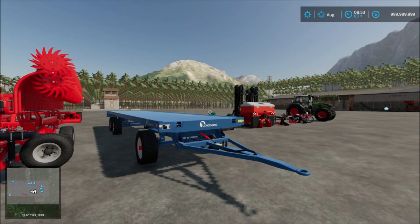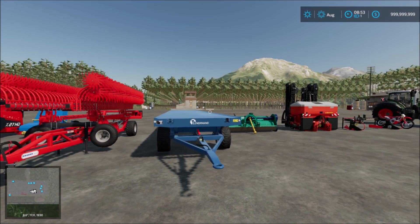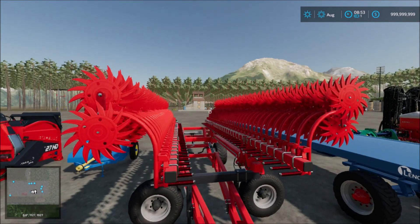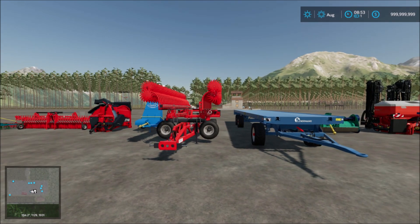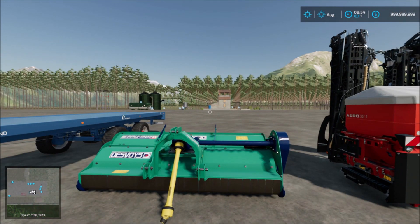Next we have the footer mower — a very nice mower there. So that's the Devois master field mower. Then we also have the Devois field mower, so you can cut grass.